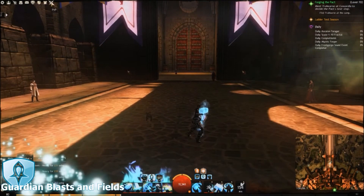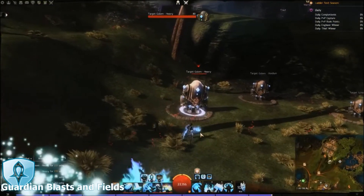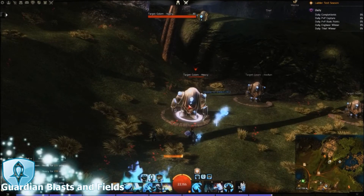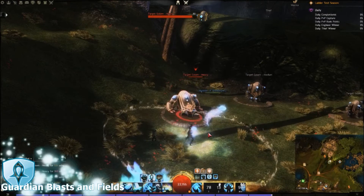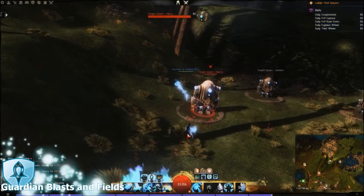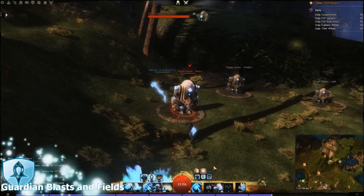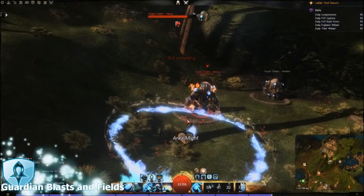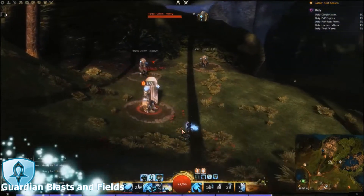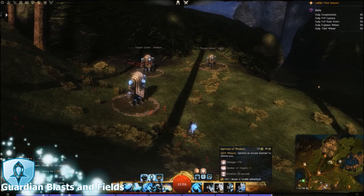The last blast that Guardians have access to is on Hammer of Wisdom, which requires a target in order to go off — I'll need to go to the mists to show you. For Hammer of Wisdom, you have to use the command skill and when that goes off it will blast. I really don't recommend using Hammer of Wisdom though — this is just checking all the boxes showing you every blast Guardian has access to, because Hammer of Wisdom is more of a nuisance than anything else. It will knock your mobs away from you, which is very inconvenient, and it doesn't do very high DPS. But hey, there's a blast there, so the more you know.